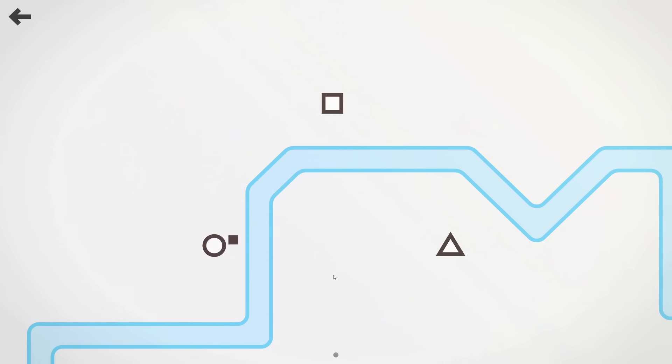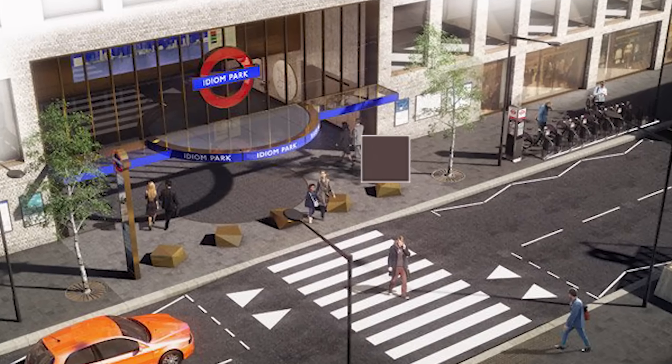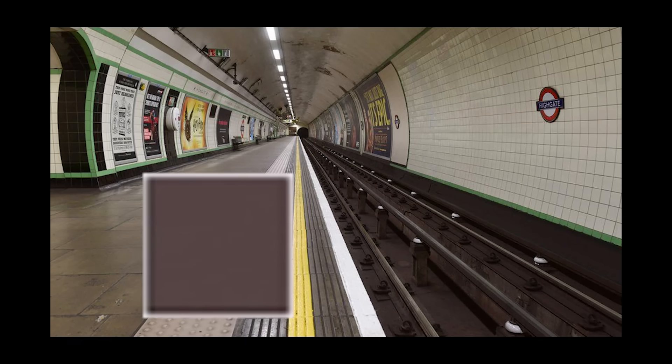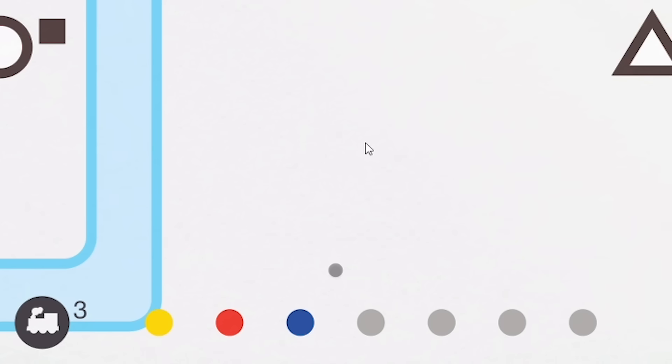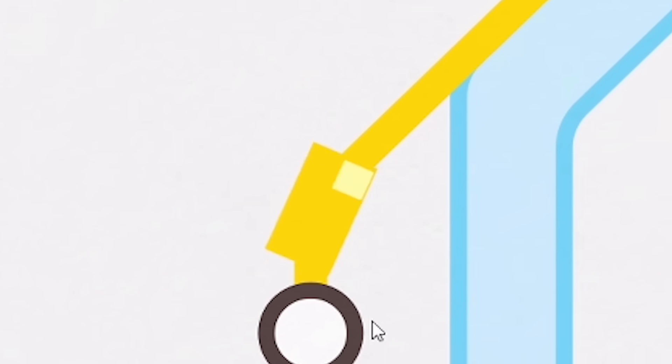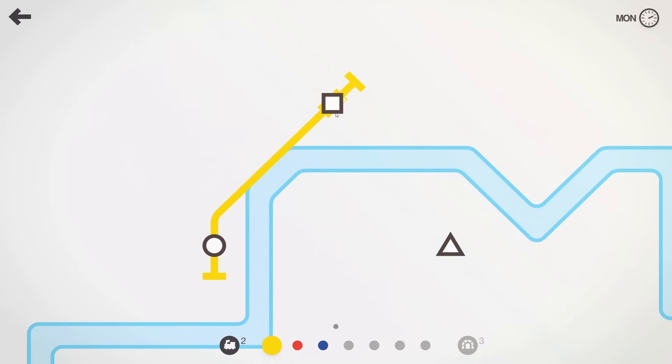A square has appeared at this destination — this is a passenger. Basically this little square has walked along the road, gone down the stairs into the underground station, walked onto the platform and wants to get to the square station. I haven't even built the line yet, but that's where my handy mouse comes in. I draw a line to the square, the square boards the train, arrives at its destination, and we've got one point.